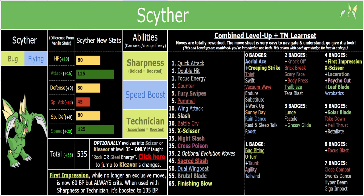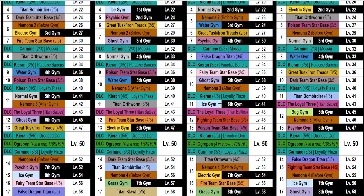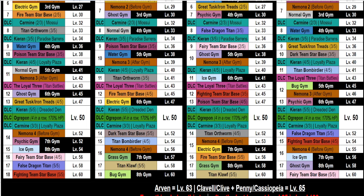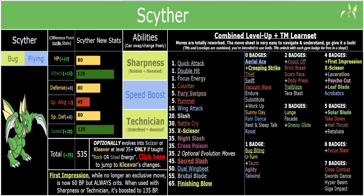So with Technician, I also gave Scyther Dual Wingbeat very early on — at level 50, which might seem late, but most Pokémon wouldn't get a move that strong. It's a multi-hit move that is also very strong, really good for breaking through Focus Sash and Sturdy and all that anti-setup stuff. Level 50 is legal for roughly 20 boss fights out of about 50 in the game, so for the last third or so of the game you have access to essentially 135 base power Dual Wingbeat. It's 45 power per hit, 90 power overall, 100% accurate — very, very strong with Technician.